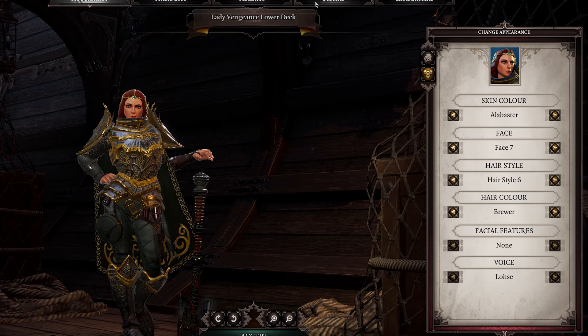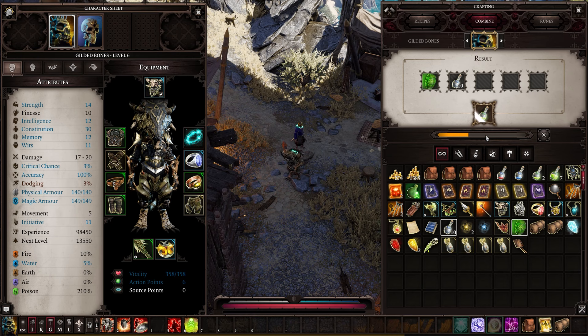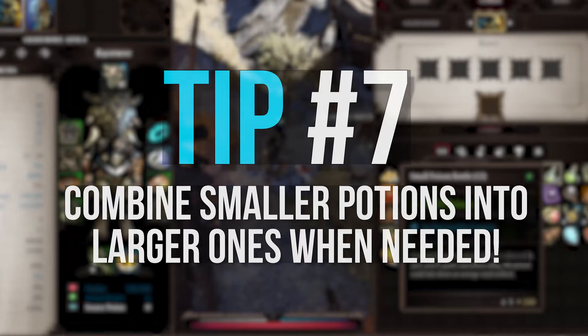Tip number 6: when playing as an undead character, keep an eye out for empty potion bottles. They're much more common than health potions and can be filled up by combining them with an ooze barrel and crafting to make poison bottles, which of course heal you if you're undead. This is way cheaper than buying them and much easier than the method of crafting health potions, so make use of it.